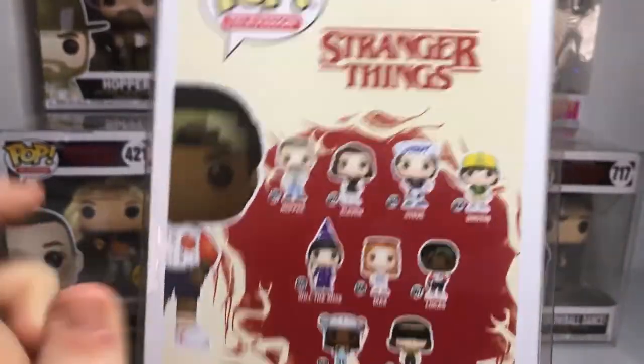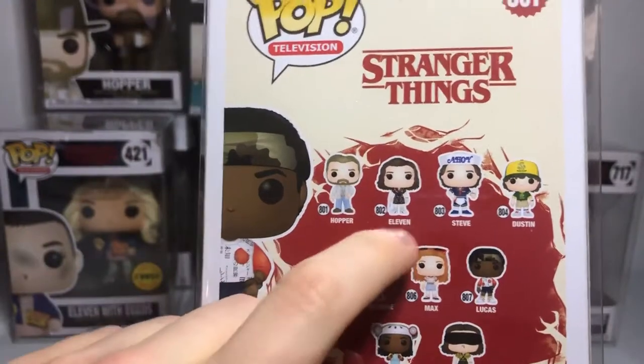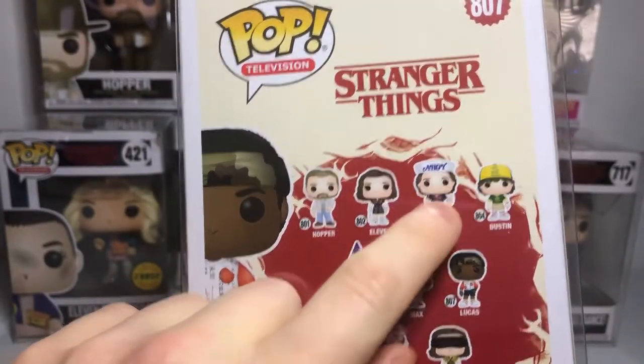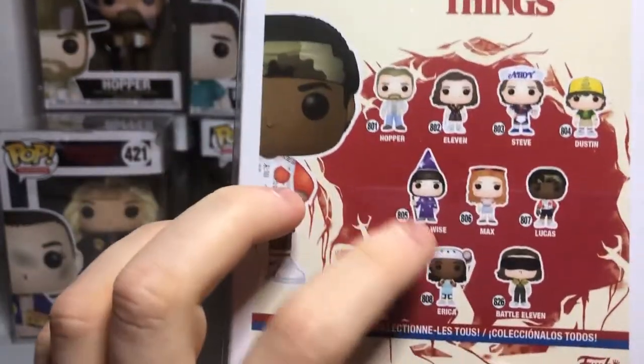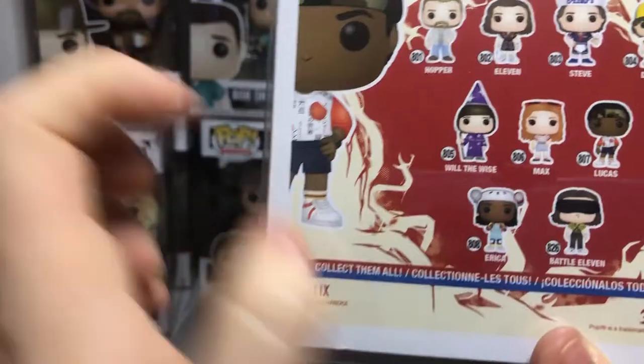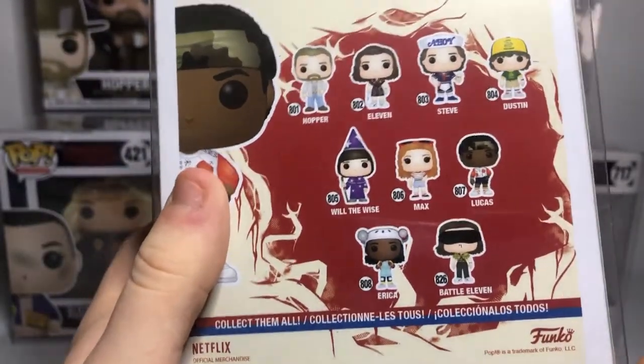The ones you can get in the set are Hopper, Eleven in a different suit with a red kind of thing, Steve, Dustin, Will the Wise, Max, Lucas of course, Erica, and Eleven. I would actually love to have Steve or Battle Eleven.